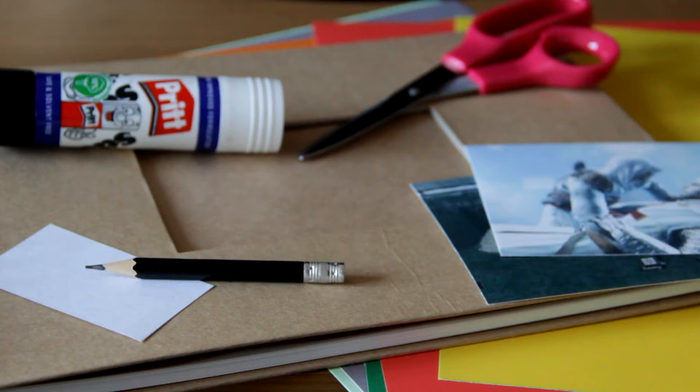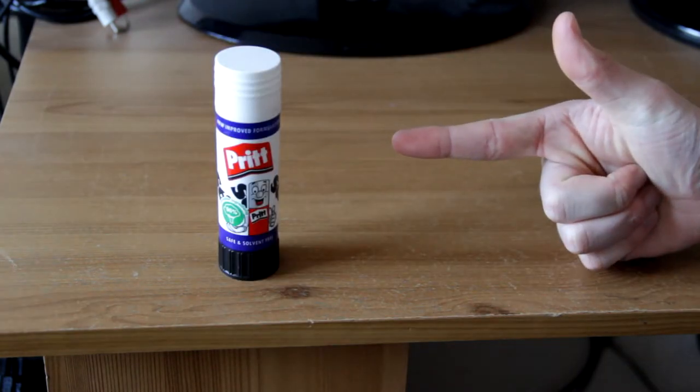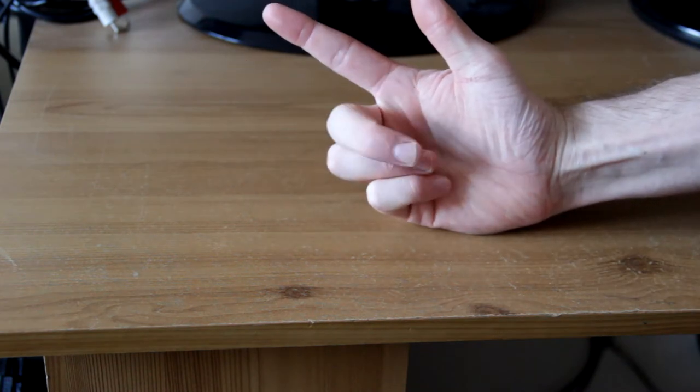So I think we should get into this. Shall we start off with what you're going to need? A scrapbook, some colored card, some photos, some glue, some scissors, some paper, and a pencil. Like I said, this is what I'm using, so you can change this to whatever you want.